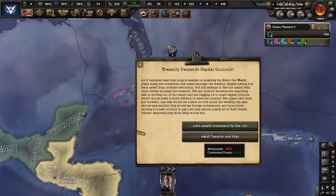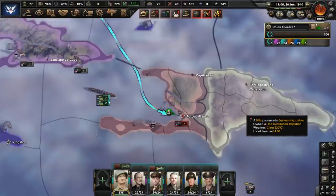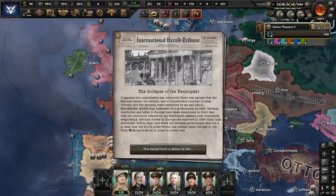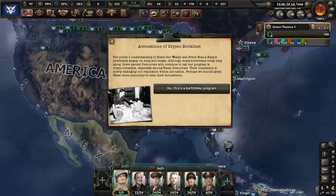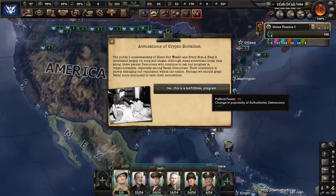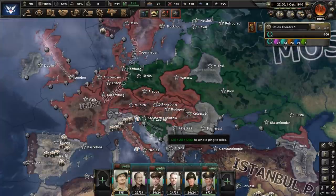The Treasury is demanding capital control. Some wealthy people are planning to flee the country as Long plans to enact his Share Our Wealth agenda — we will attempt to stop them by using harsh taxation and fees. The naval invasion of Haiti is going pretty well. After we're done with them, we may attack the Dominican Republic. Looking over to Europe, let's just say the near future doesn't look very bright for the German Empire. Huey Long is facing accusations that the Share Our Wealth program is crypto-socialist — we will tell the critics no, it is a national program. The European continent is increasingly split between the Third Internationale and the Moscow Accord.